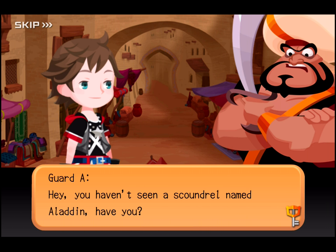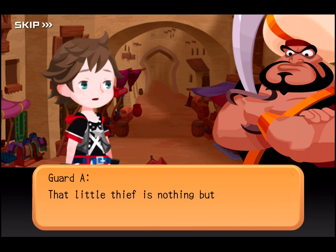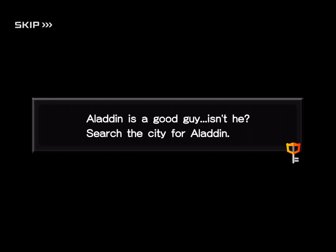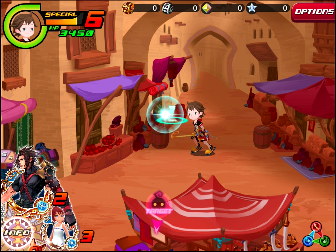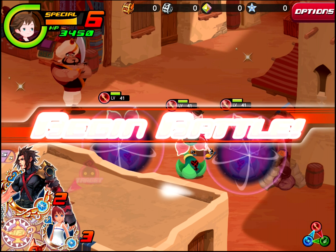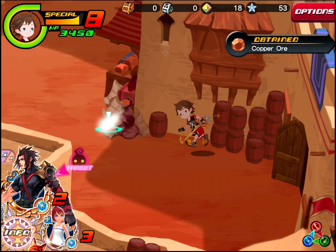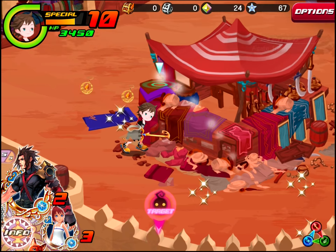Hey, you haven't seen a scoundrel named Aladdin, have you? Rumor has it he broke into a merchant's house and stole five golden medals. That little thief is nothing but a street rat. He must be hiding around here somewhere. If you see him, you'll tell one of us guards. Got it? Good. Aladdin's a good guy, isn't he? Search the city for Aladdin. If I can find him — but where would he be? He must be somewhere. Hello Mr. Guard. Yes yes, you're looking for Aladdin — I get it. Let's go.